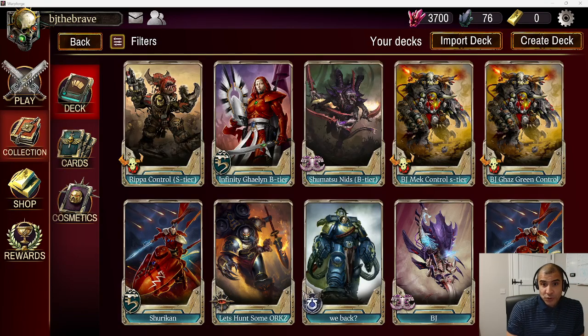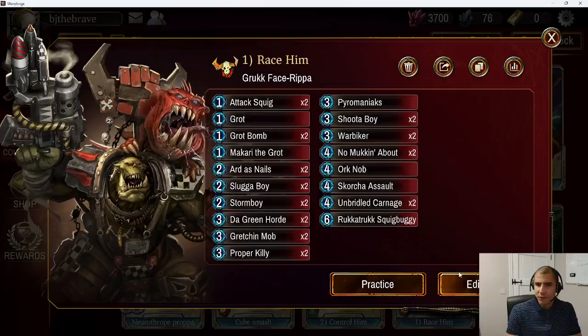Number one: Racing. A lot of the Gazgul decks at the minute are kind of undecided in terms of format. Some are running control decks, some are running mech heavy versions, some are running non-mech heavy, some are running one-obs and doing a Swiss Army Knife type of approach. Others are doing Green Horde, others are not. So there's no standard approach. If your strategy is to race him and you build a deck that can do that, you will pick up many, many wins off of Gazgul. The Grook Face Ripper aggro deck is a really good one for doing that. This deck is full of low-to-the-ground units.